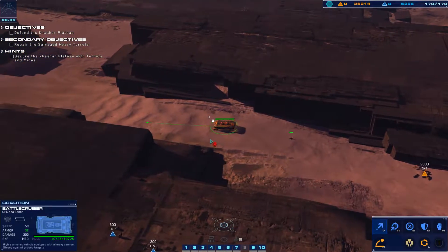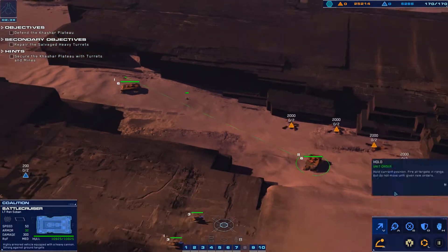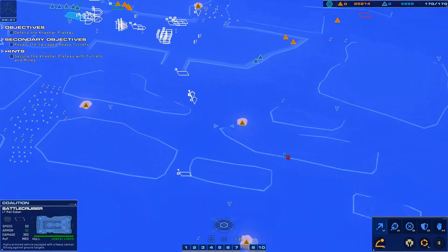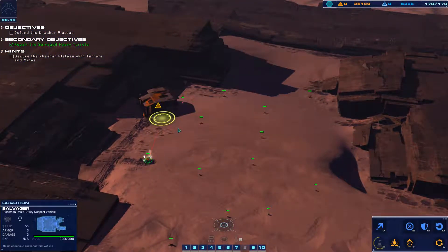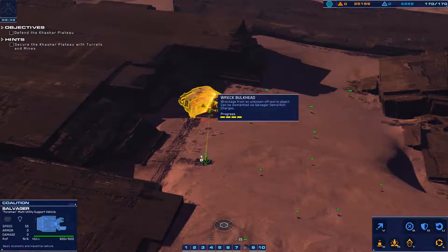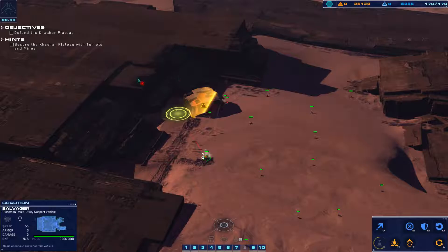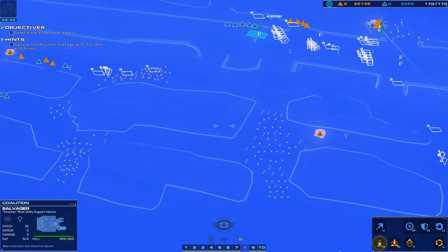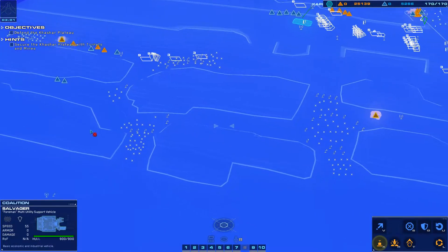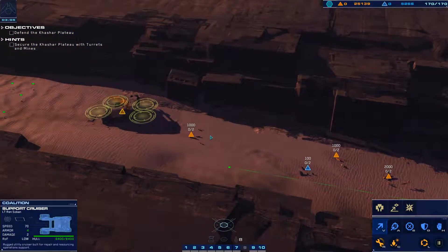Let's get these battlecruisers taken care of — that one goes there, this one goes here, that one's at the back. I'm really hoping we get some good artifacts; we've had such bad luck with artifacts. Nope, still nothing. Well, never lucky. We'll get the support cruiser closer over here.